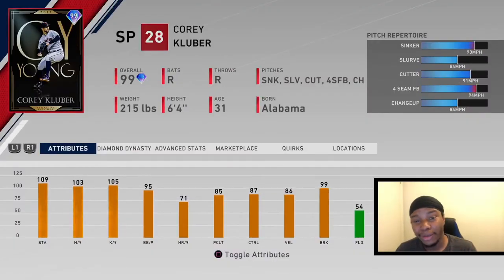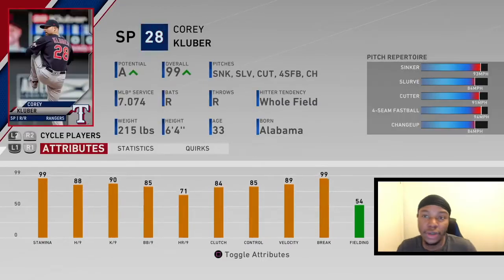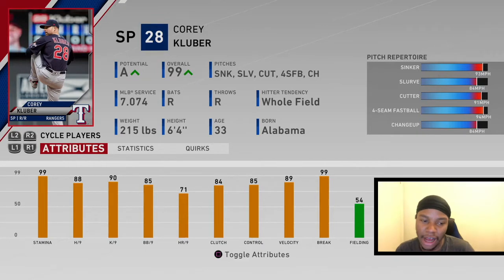We all have trouble hitting Corey Kluber — he's a top three pitcher in MLB The Show. One of my tips is to make a custom Corey Kluber in practice mode exactly how he is in Diamond Dynasty. Give him the cutter, the slider, all his pitches, and make sure his break and strikeout attributes are up there. I did like minus twos for some of them. Going against this Kluber in practice mode gets you used to his release, so when you face him in real games you can hit him faster than others who just hop right into games.